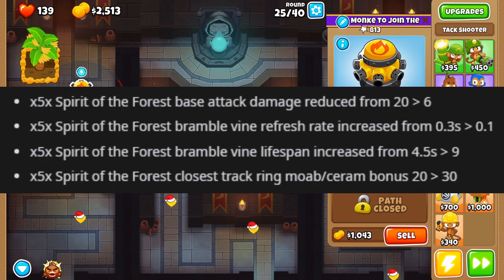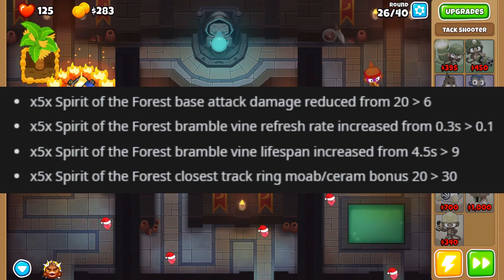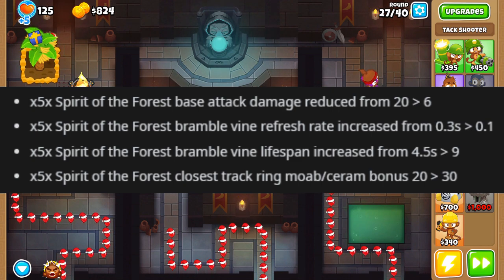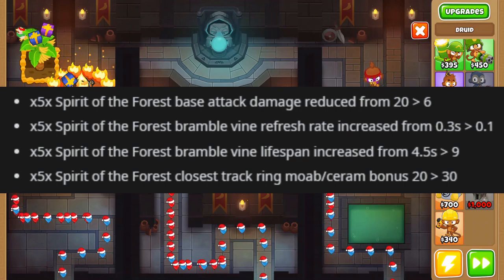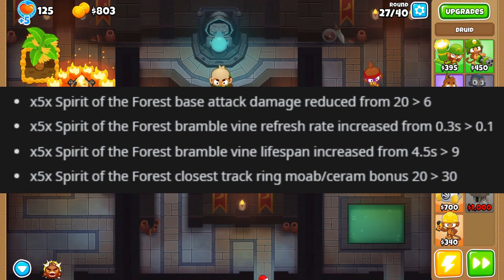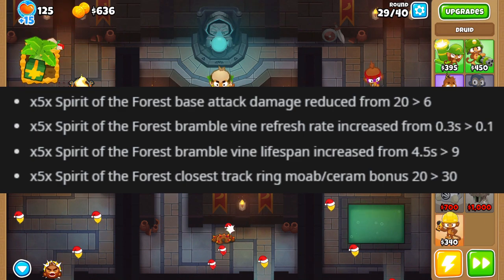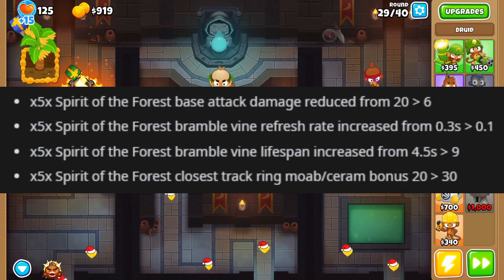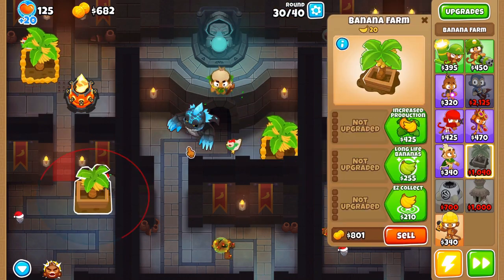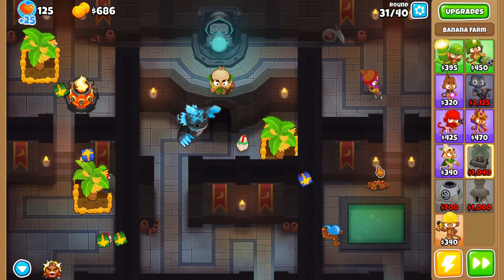Spirit of the Forest is getting nerfed - it's been a little OP. They're going to destroy the base attack damage, going from 20 down to 6, which is brutal. However, the bramble vine refresh rate is going from 0.3 to 0.1 so it's almost triple the attack speed for the brambles, and the lifespan is getting doubled. The bright blue ring is also getting more ceramic and MOAB bonus damage. It's more of a rework - the vines are actually kind of buffed so maybe it isn't as bad as I thought.